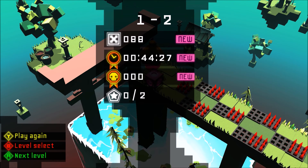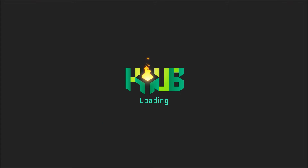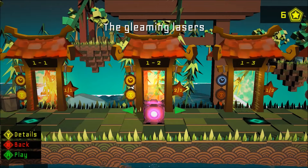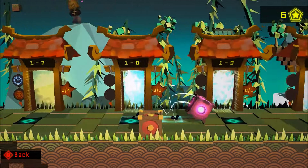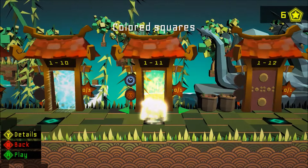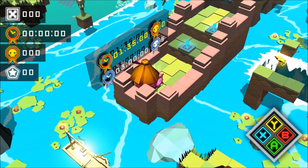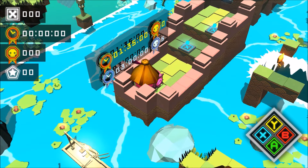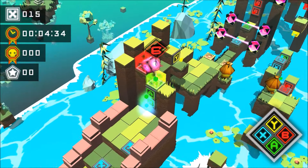Alright, now that stage is done. Let's go back and go to the 11th level — I want to show you the colored squares. I hit X, A, A, B — those are the button inputs for the colored blocks.